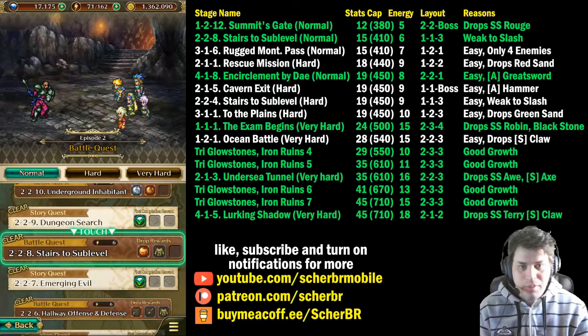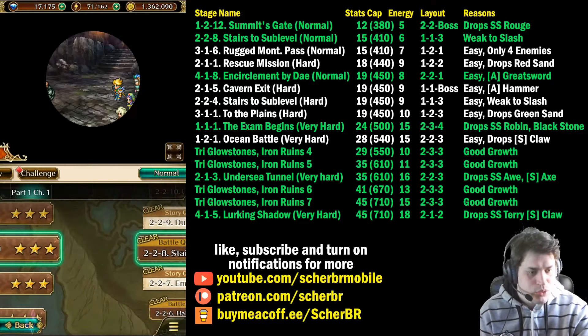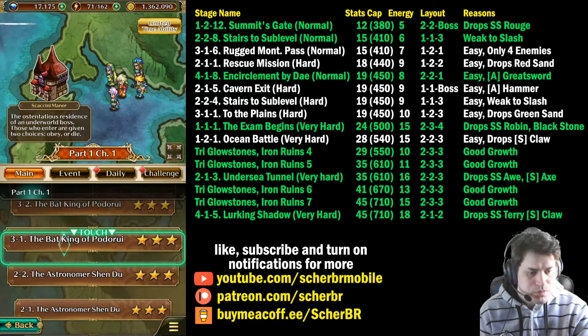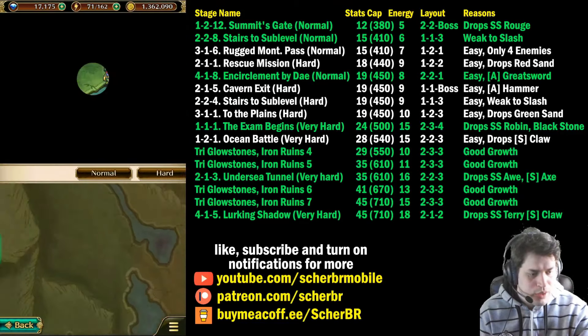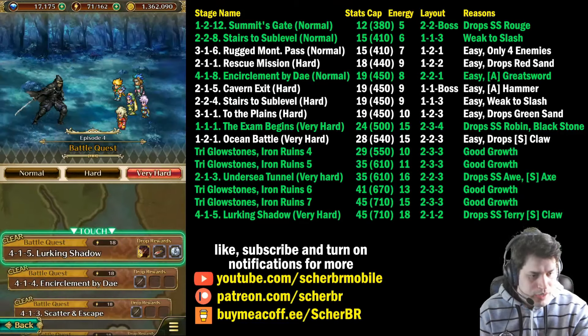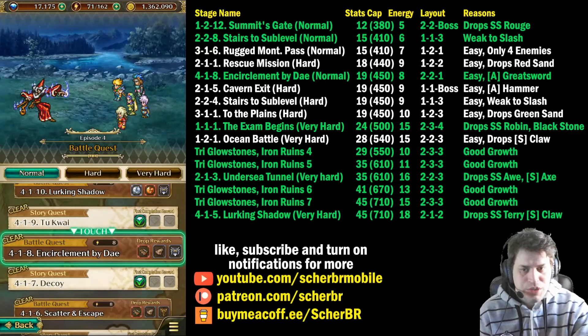After this part, I recommend skipping to Encirclement by Day when you finish the farming here, because Rugen Mountain Pass is good but has more energy cost, and Rascry Mission is the same. You can simply skip to Encirclement by Fate going to Chapter 4 on Normal — it's 4.1.8, Queen of Day, Normal. Then go to Encirclement by Day. Here we can get a total of 19 status and 450 on HP, with only 8 energy cost. The layout is 2 enemies, then 2 enemies, then 1 enemy. Some of them are weak to slash as well, so it will be very easy to grind here.